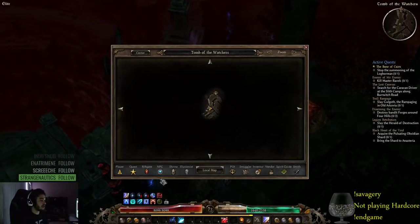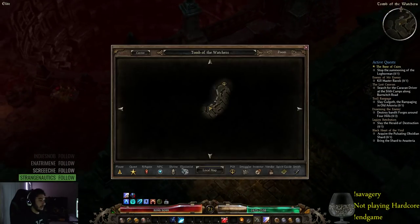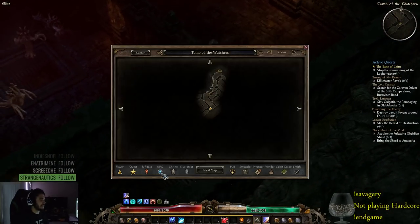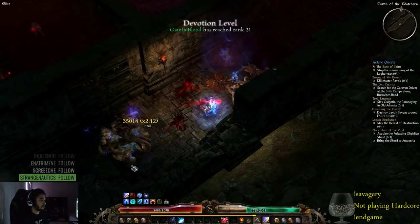This character is really squishy at the moment, but I do a pretty decent amount of damage so I don't usually have to worry too much. I'm not really trying to optimize my gear right now — I want to just hit Ultimate and then at that point I'll redo all my gear, because stopping all the time to do that slows you down quite a bit in Grim Dawn.